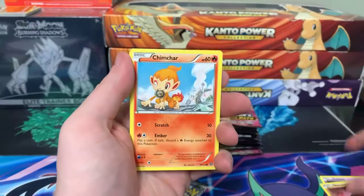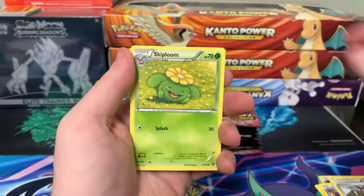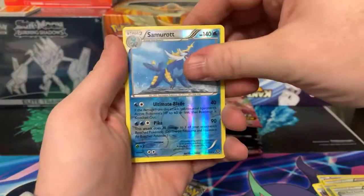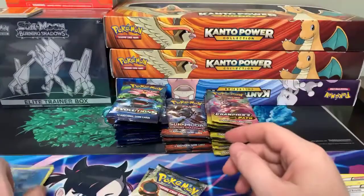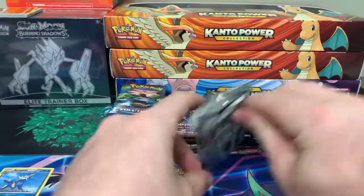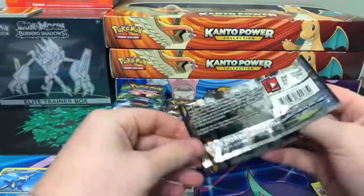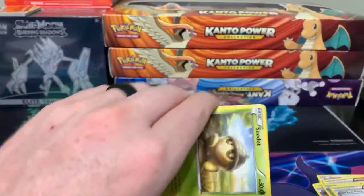Pack one: Litwick, Nosepass, Chimchar, Nidoran, Ninja Boy, Skiploom, Cloth Fossil, Samurott — reverse rare — and Toxicroak. Nothing great in that first one. Steam Siege isn't that bad, it's got that secret rare Gardevoir. Everyone hates on Steam Siege but it's actually just an over-printed set, same as Evolutions.